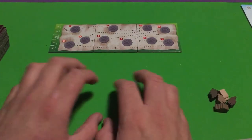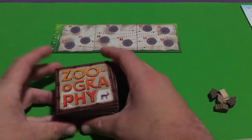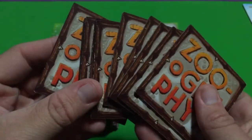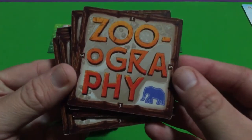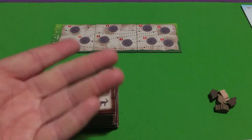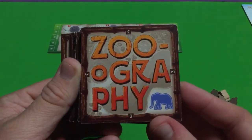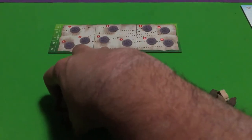Besides those three tiles, there's a huge amount of tiles you'll play with. However, in a two-player game you will remove all tiles that have the number four on them — there are quite a few — and you also remove all tiles with the number three on them. That's a bit of a disappointment because the reptile house is only in the game if you're playing at least a three-player game, but that's just how it is.